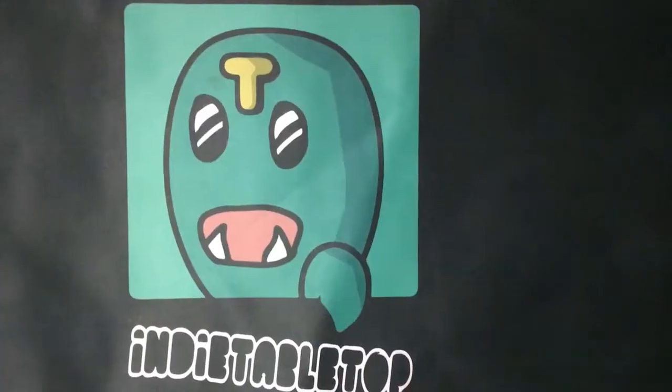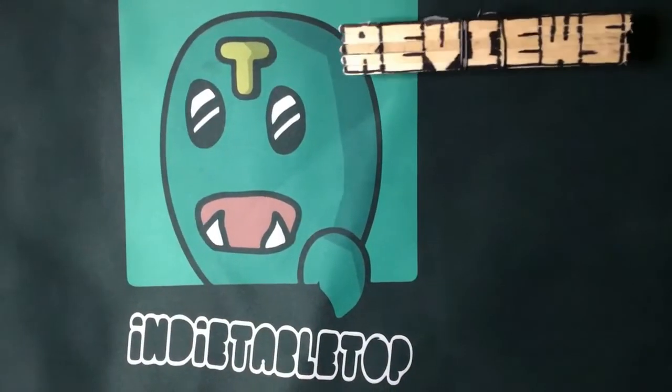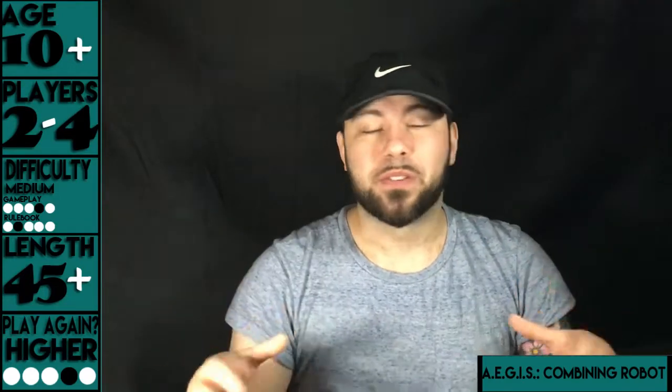Tactical battle games are literally foreign to me, so it looks like I'll be traveling to some unknown territory with this one, because today I'll be reviewing Aegis, a combining robot strategy game. Aegis is a 2-4 player tactical battle game that plays around 30-60 minutes. This is done by building a squad of robots together and destroying your opponent's robots. While it may not be a good fit for families, this makes for a great game night experience.